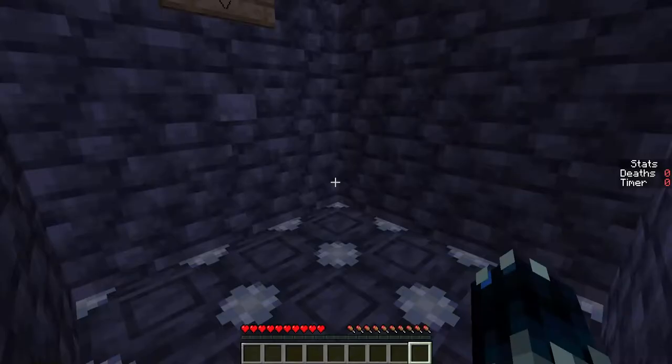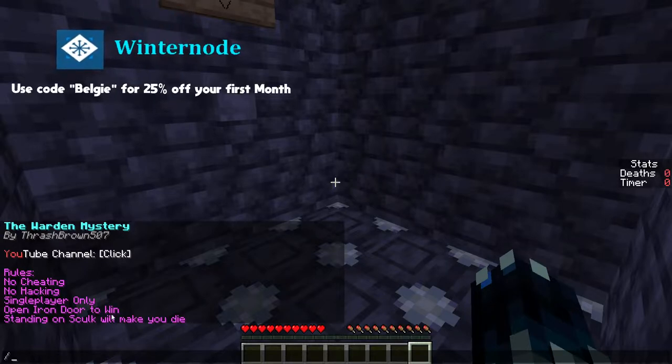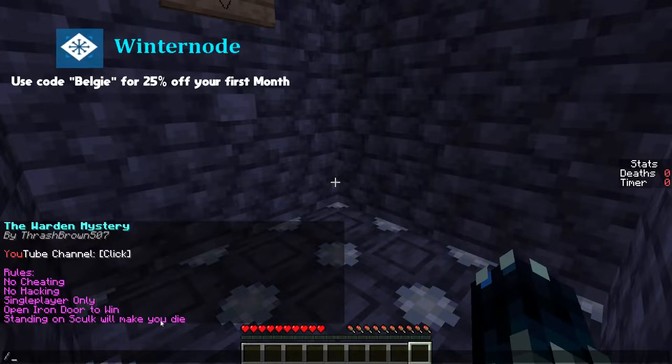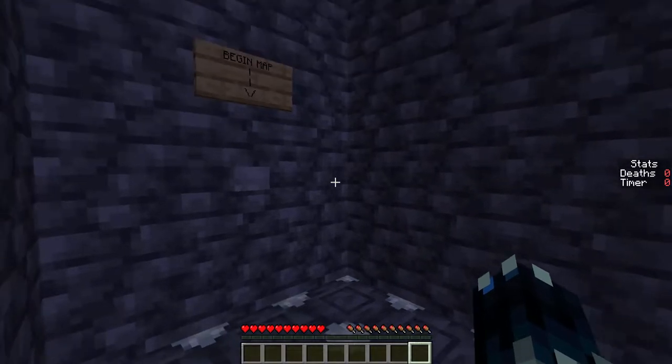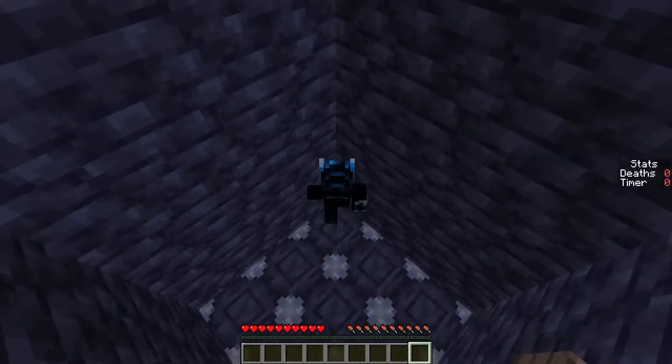I did start with a command block - I don't know if that's going to be useful in the map, I don't think it will be, but I'm going to keep it anyway. It was made by Thrash Brown. The rules are: no cheating, no hacking, single player only, open iron door to win, and standing on skulk will make you die. Those are the rules, and once again it will be linked in the description.